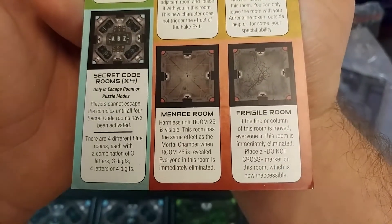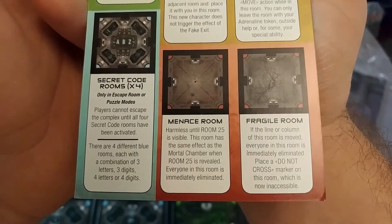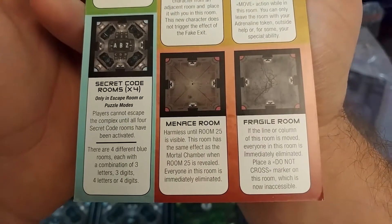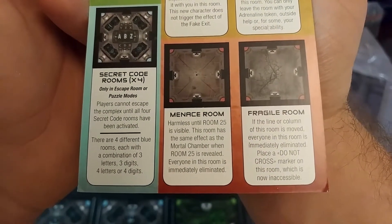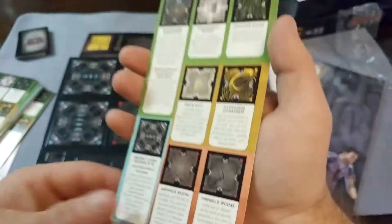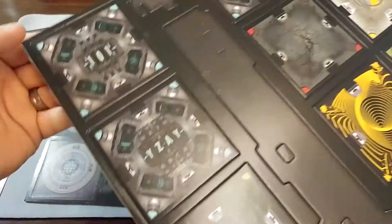Secret code rooms are only in the escape and puzzle mode. Players cannot escape the complex until all four secret code rooms have been activated. There are four different blue rooms, each with a combination of three letters, three digits, four letters, or four digits. So those are the puzzle rooms.